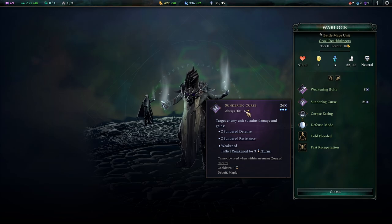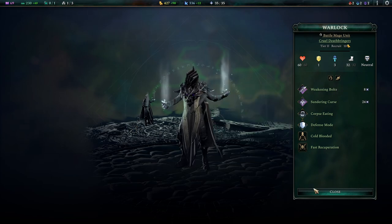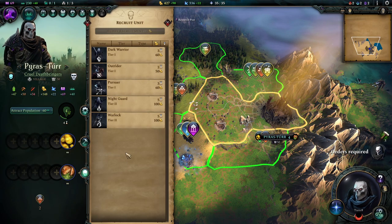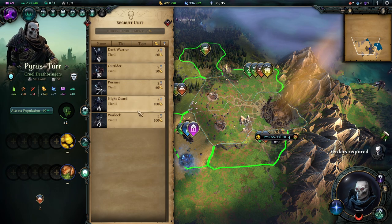Ideally, you want to pelt the enemy first with Warlocks and then send in your melee troops. The Sundering Curse has a 6-grid range, deals 24 damage, and needs all action points - your warlock cannot move before using it. But on top of this high damage, it also sunders the enemy's resistances and weakens them. Your warlocks are really, really important for your army - they enable your melee units to deal even more damage and trigger their regeneration as well.